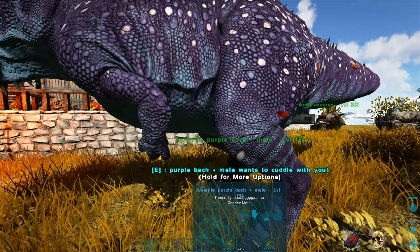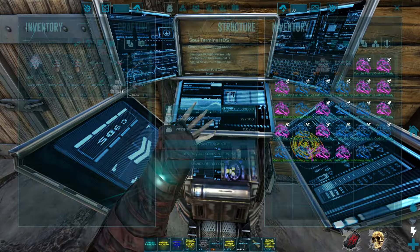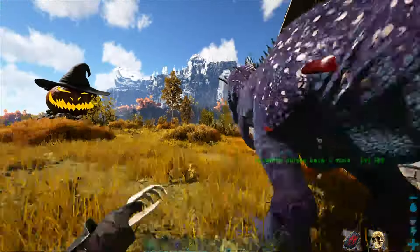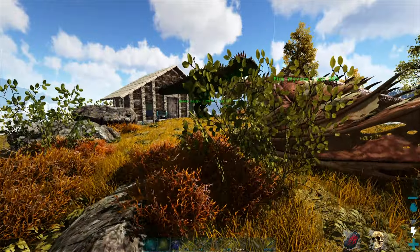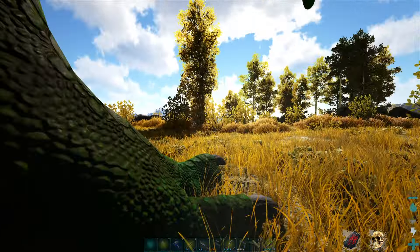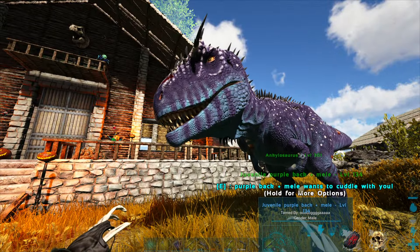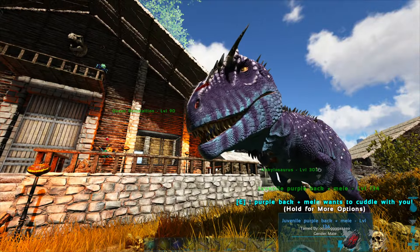I was investigating how to stack mutations and apparently I got that confused. From what I'm told, all these health mutations I have are completely useless to me. Because the way you have to stack mutations is you have to keep breeding generations upon generations of this one creature and just keep getting better stats on the one stat, which in this case is primarily melee. It's just such a long process - I cannot imagine doing this on unofficial, and this one is only at 20% and probably gonna take another half hour to grow up.